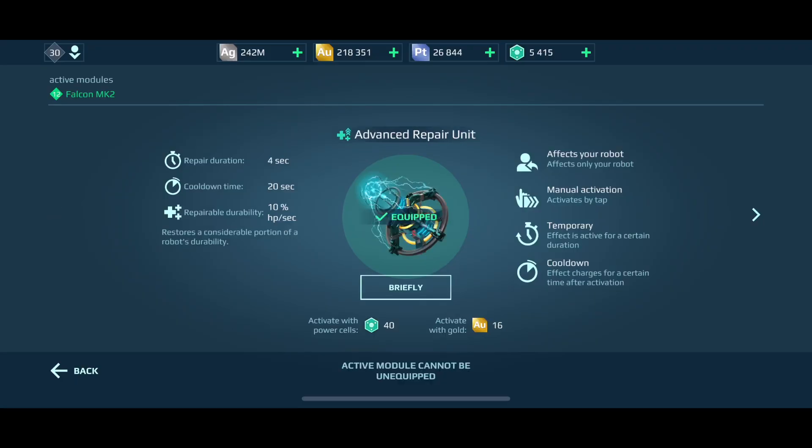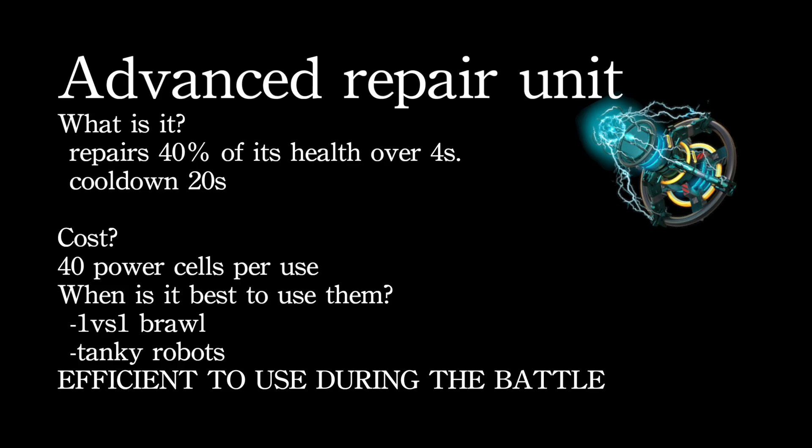Moving on to the Advanced Repair Unit — same idea, but it does more. The specs: it repairs 40% of HP over four seconds, the cooldown is 20 seconds, and the cost is 40 power cells per use. If you can't remember the specs, screenshot this page.